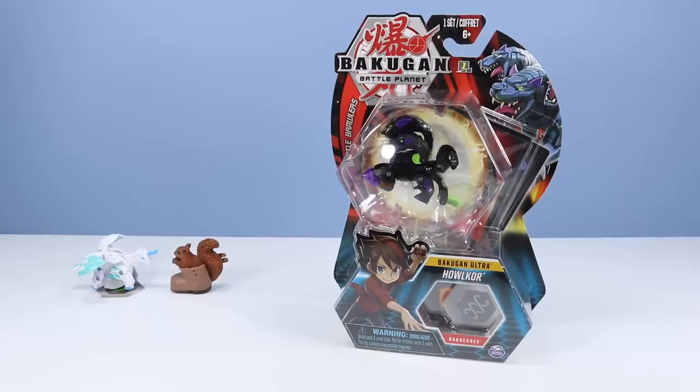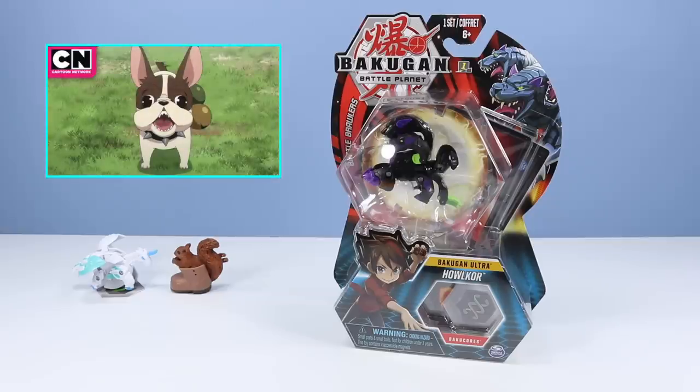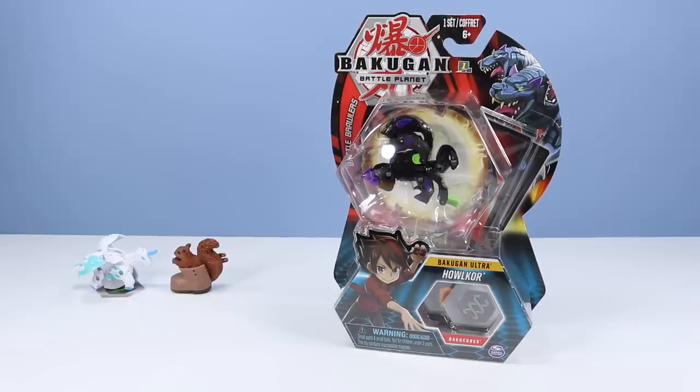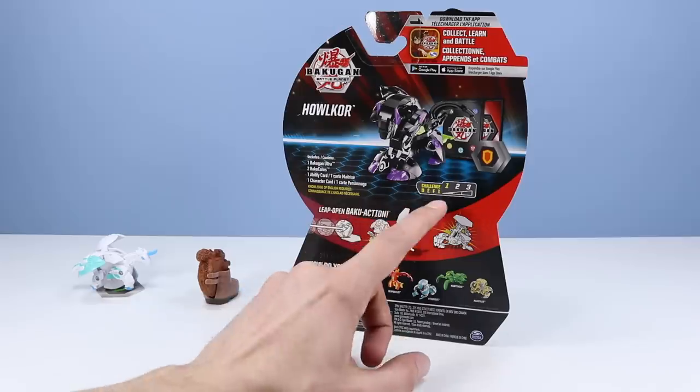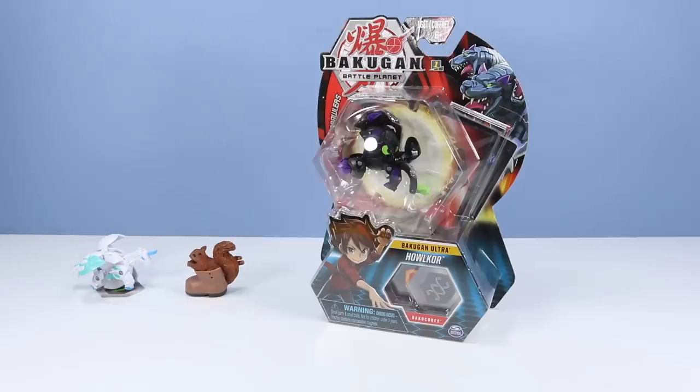This next one is not to be missed — we have Halkor, Bakugan of Lightning the Dog. That's right, Dan has a dog who also throws Bakugan — a French bulldog character that plays with a dog Bakugan. That makes this one just extra special! On the back of the card, a great image of Halkor — a three-headed dog, Cerberus! Funny, with all those heads, this one is only classified as a level one in difficulty.